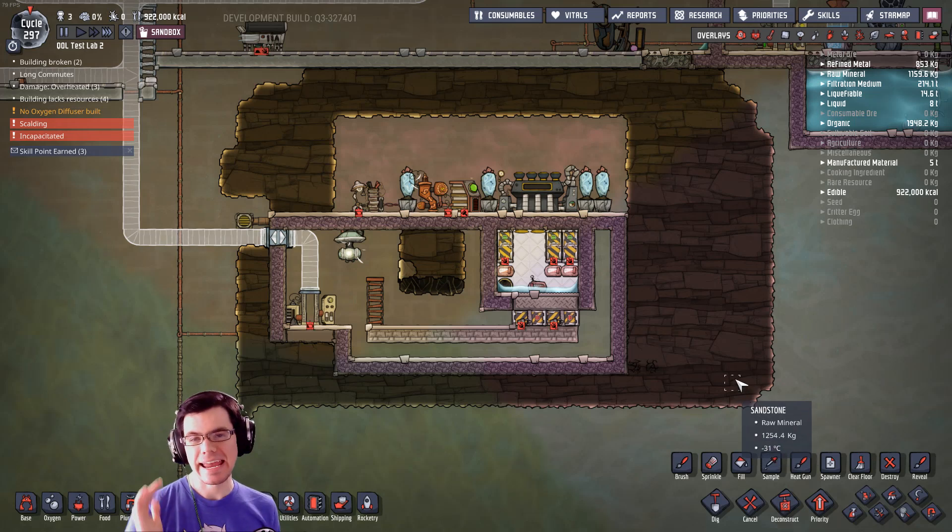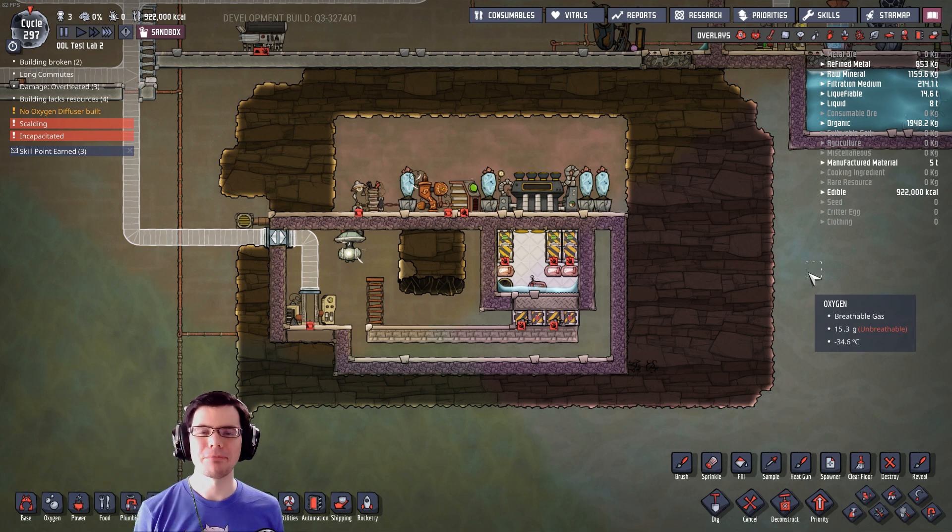In today's video, we're going to take a look at taming volcanoes with the new steam turbine. So welcome back, my fellow duplicants to Oxygen Not Included.